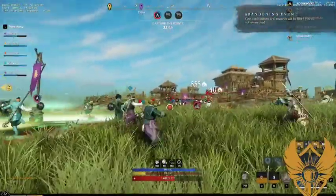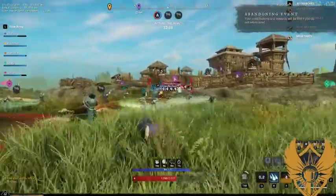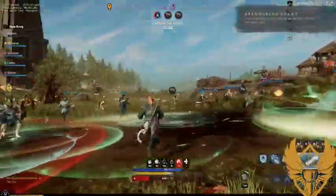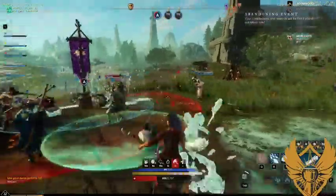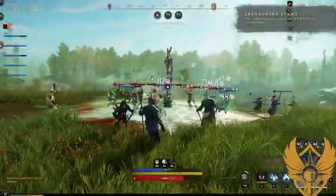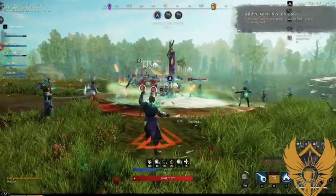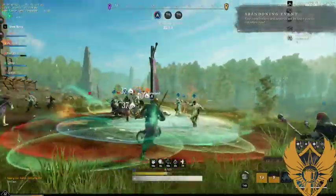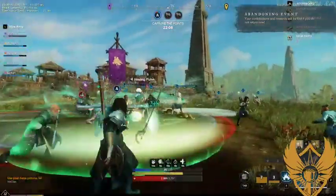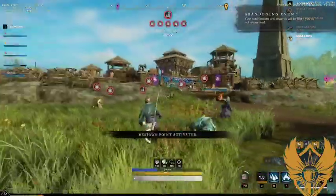One thing I notice in these videos — and I still have this problem — is gauging my AOE zones, where I'm clicking to place firestorm, pillar of fire, and ice storm. I have a hard time seeing where the zone lands, especially in chaotic fights. You can tell I'm just throwing stuff down and it's not landing where it's supposed to. Higher ground really matters — especially when casting down, you're going to want to stand somewhere a little higher up if you can to better see your zones.